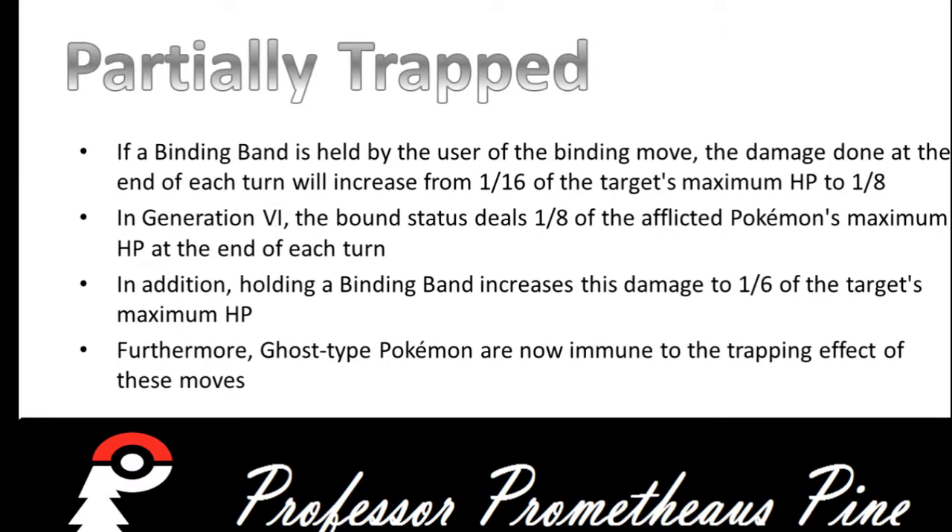If a Binding Band is held by the user of the Binding move, the damage done at the end of each turn will increase from 1/16th to 1/8th. In Generation 6, that increases from 1/8th to 1/6th. Furthermore, Ghost-type Pokemon are also immune to the trapping effects of these moves in Generation 6 onward.